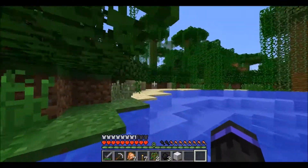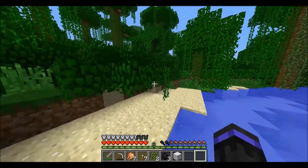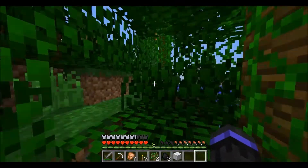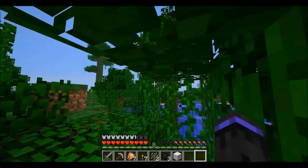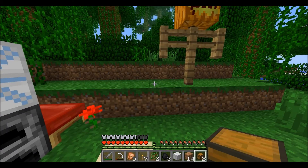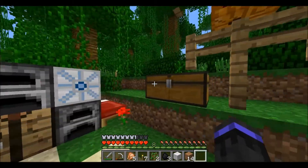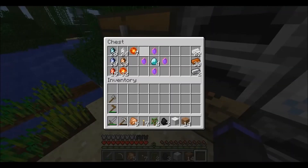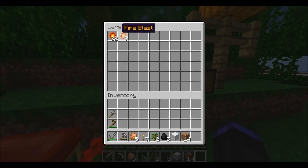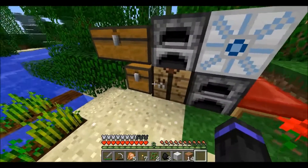There's also another thing to craft called the dark and light enchanting table, or something along those lines. But I need light crystals to do it, so that kind of sucks. For my fire blasts and stuff, I'm going to put them in a chest — all my fire stuff over here and all my other stuff over there.